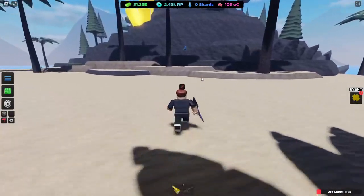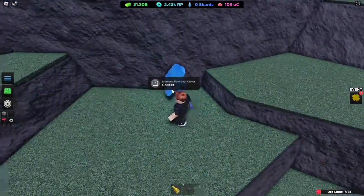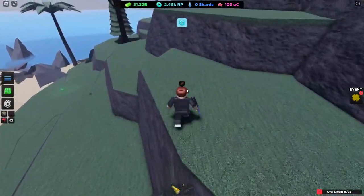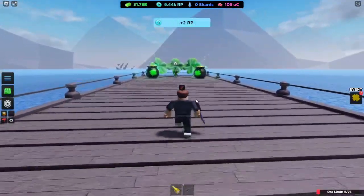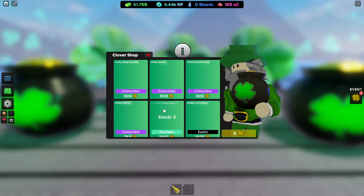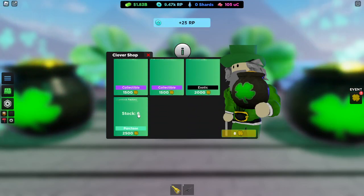I actually never went off the base, so let's explore and see what's out here. This looks like something over here - a diamond four-leaf clover! Yeah, I figured it was going to be a lot. A mine, a lucky floodlight, a shamrock factory.